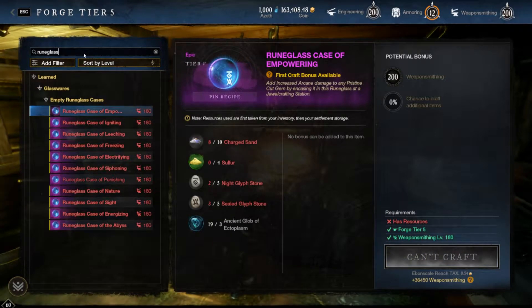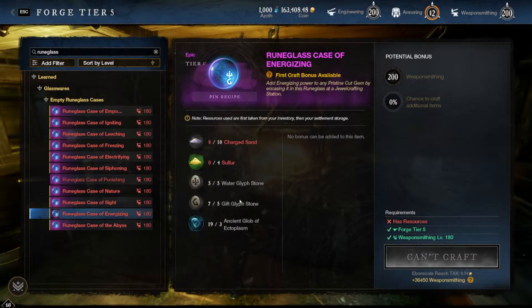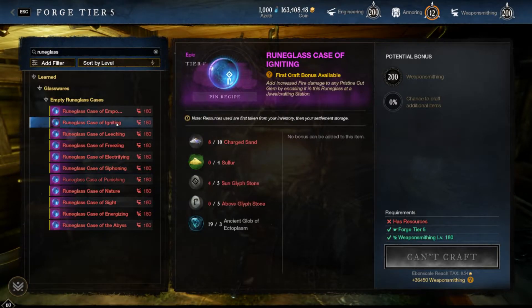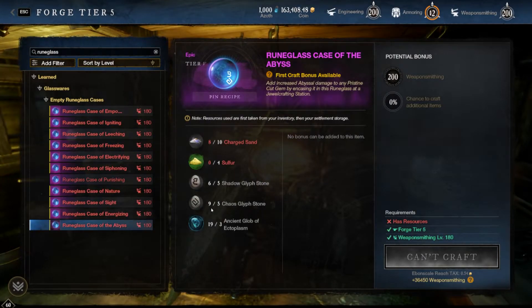For example, a leeching rune glass case requires the gift and food glyphs. An energizing rune glass case requires the gift and water glyph. A siphoning rune glass case requires gift and chaos. The igniting rune glass case requires the sun and above glyph. Freezing requires the shadow and water glyph. Abyss requires shadow and chaos.